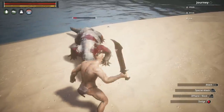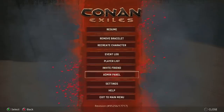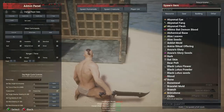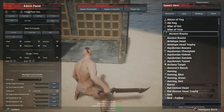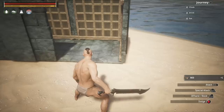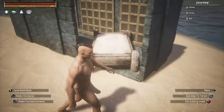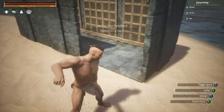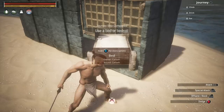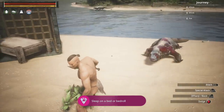Next go back to the admin panel and spawn a Bed from the Building tab. The bed should automatically apply to your weapon wheel; if it doesn't, put it from your inventory into your weapon wheel. Place it and you should get the 'Oh Sleeper Awake' achievement.